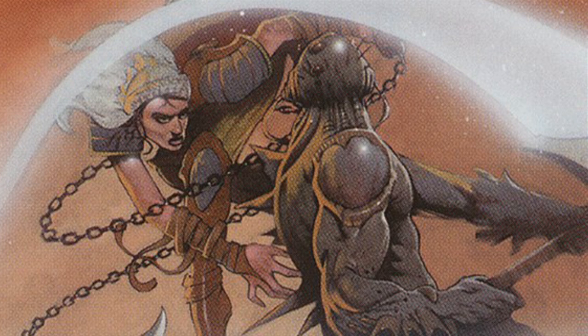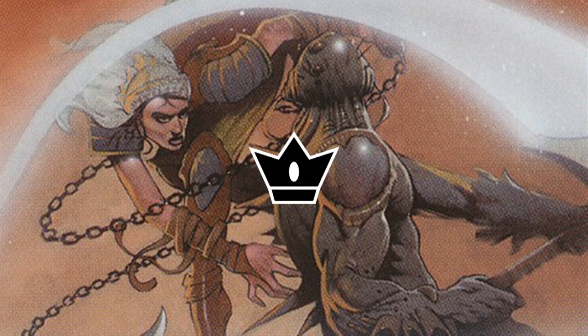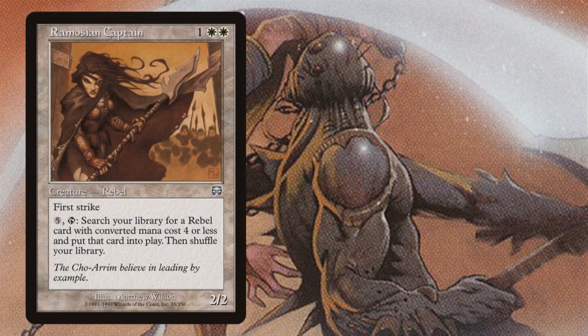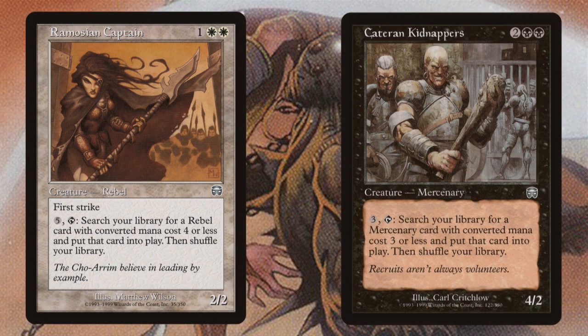During the design of Mercadian Masks, Wizards of the Coast decided they wanted to incorporate elements of factional warfare — sort of like Fallen Empires, but massively reduced in scope. Rather than 11 different groups vying for dominance, there'd be just two. Rebels, who were available in white, and Mercenaries, who were available in black. These two tribes were given effects which were equal and opposite. Rebels built themselves up — their lower cost cards could be used to search through your library in order to bring out their higher cost cards. Whilst Mercenaries worked downwards: higher cost Mercenaries could be used to search through your library in order to bring out lower cost Mercenaries.